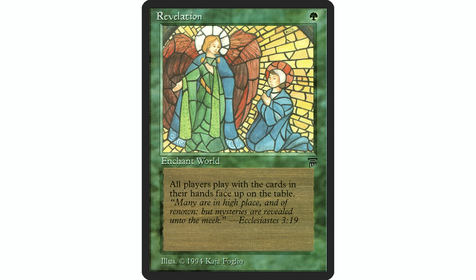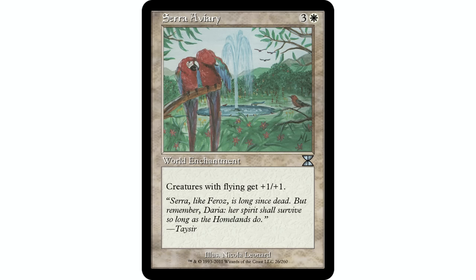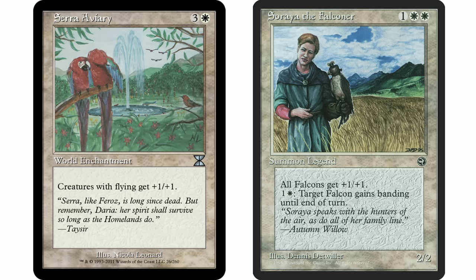Revelation — one green mana, world enchantment. Players play with their hands revealed. Again, this is an effect we've seen on a few cards, but not in green. Back in the day the color pie was a bit jumbled — green had things like giving creatures haste or revealing hands that you don't typically see in green today. If you're looking for another effect that does this, this is one option for you. Next, Seraph's Aviary — three and a white, world enchantment. Creatures with flying get plus one plus one. It's mono-white flying support, so if you're in a mono-white bird tribal deck without access to blue, this is an option.